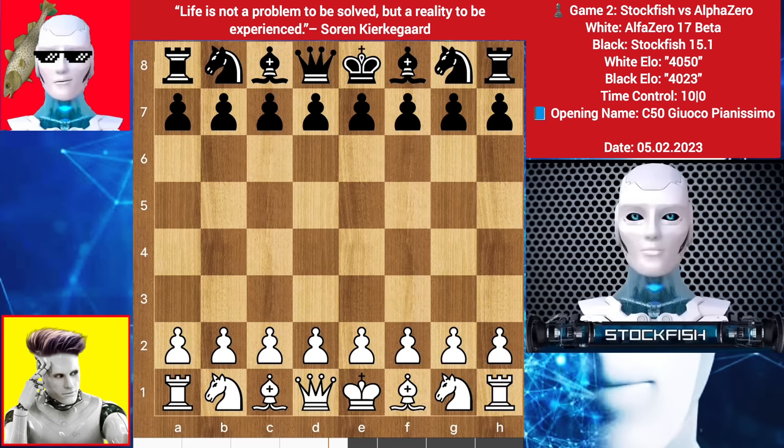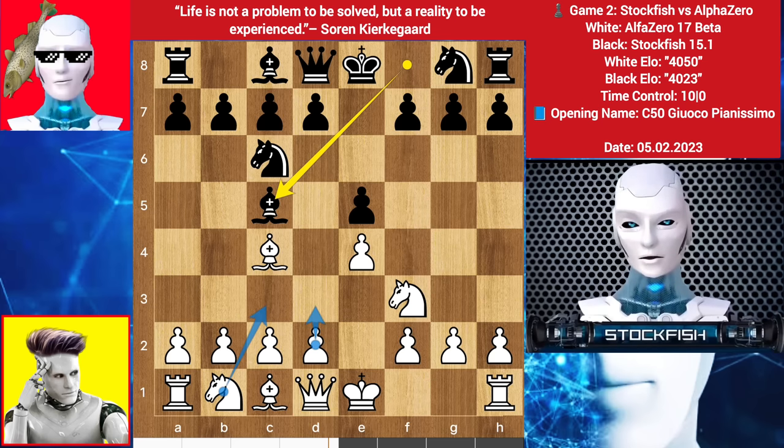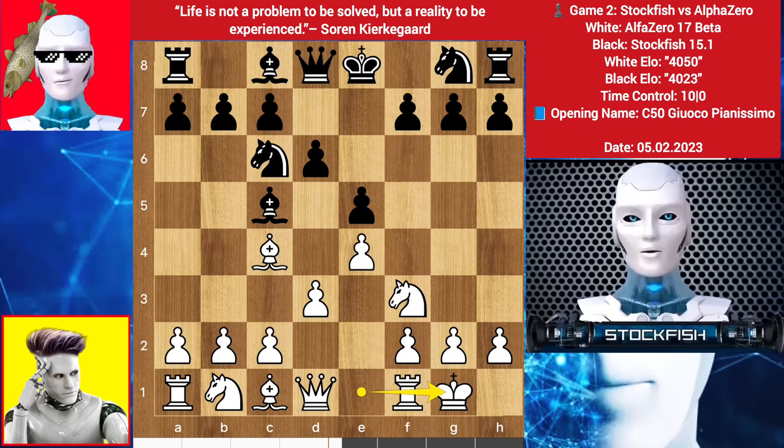Alpha started with e4, we have e5, knight to f3, knight c6, bishop to c4 — it is called the Bishop's Opening. Bishop comes to c5. You can play d3, knight here, or castle, or even c3 and d4 which looks pretty good. Alpha played d3, then d6, castle, a6, c3, bishop back to a7.